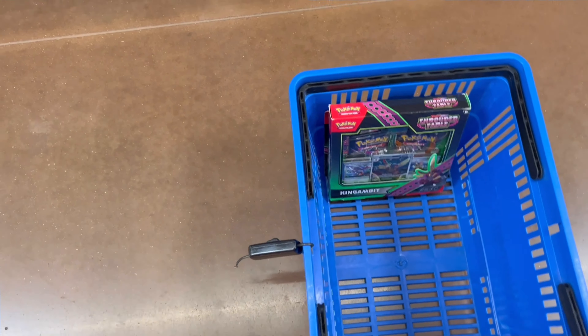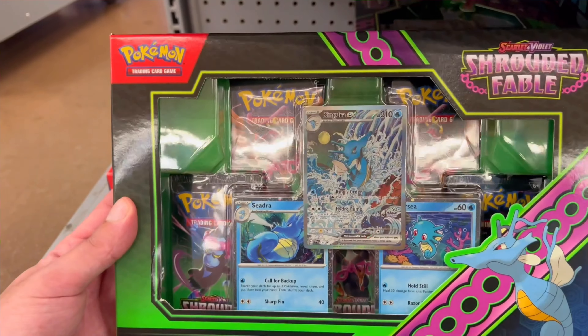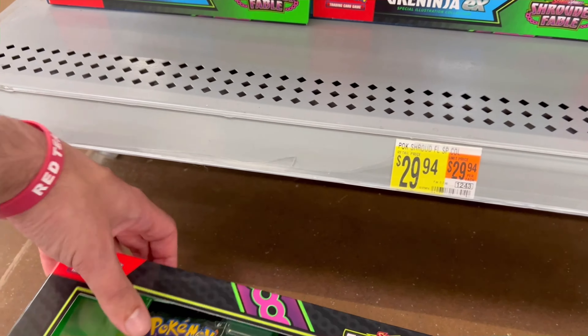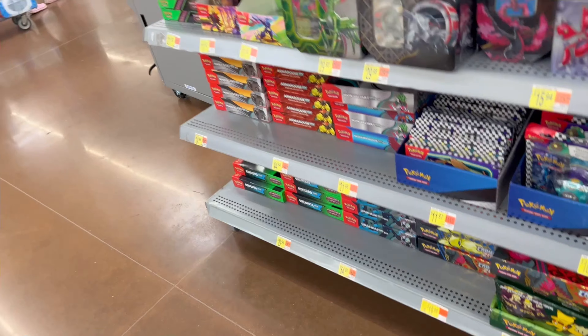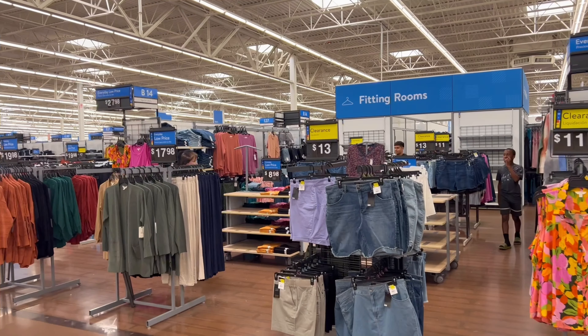We got the King Gambit box. We do have the new Kingdra and Greninja EX boxes — I gave some of those away in the live stream already, but we might grab a couple more because those promos are just too fire to pass up. Let's head to the back and see if we can get lucky with some more stacking tens or some Evolving Skies.